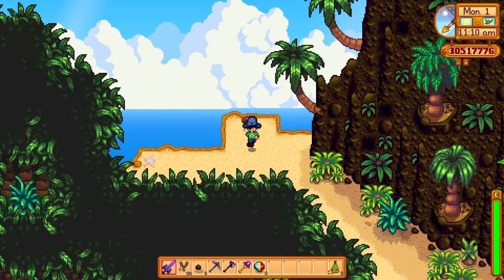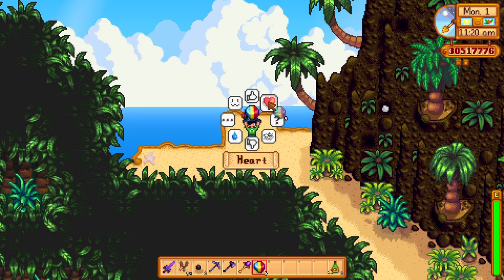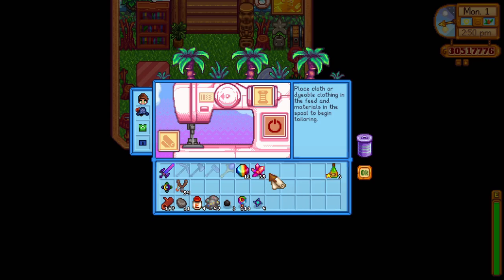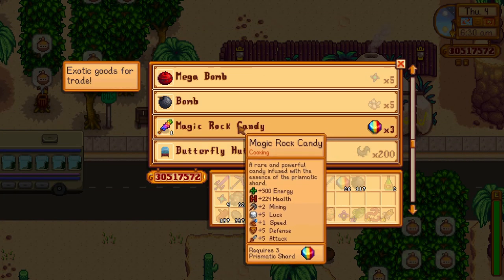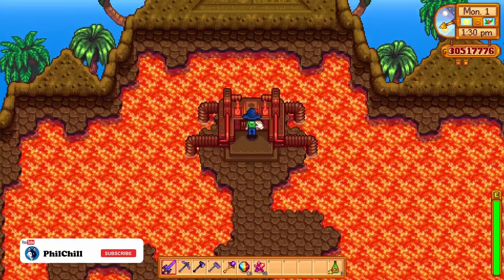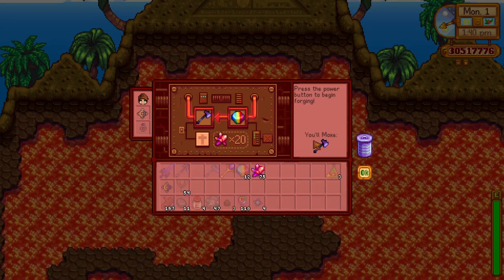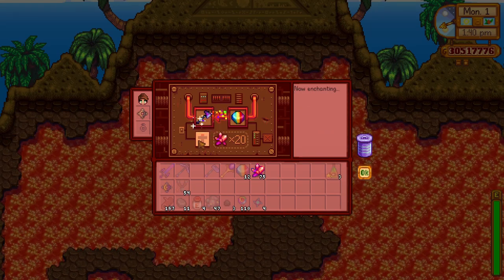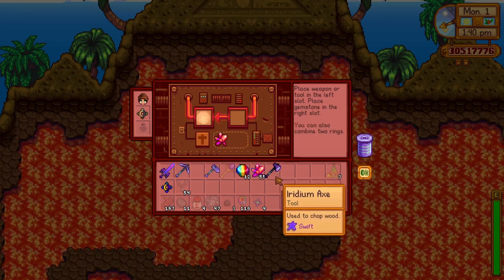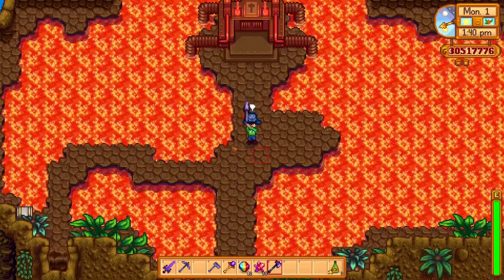We all want to have a huge quantity of prismatic shards just to use for ourselves, since there are so many uses in the game now. In the 1.4 update, tailoring was added and you could use prismatic shards to create a tailoring recipe. Also, you could buy a magic rock candy from the desert trader for three prismatic shards, but now with the 1.5 update a new use was added at the forge. At the forge in the volcano dungeon, you can now enchant weapons and tools using a single prismatic shard, but the enchantment is random, so you will probably need a lot of tries to get the correct enchantment for your tool or weapon, using a lot of prismatic shards in the process.